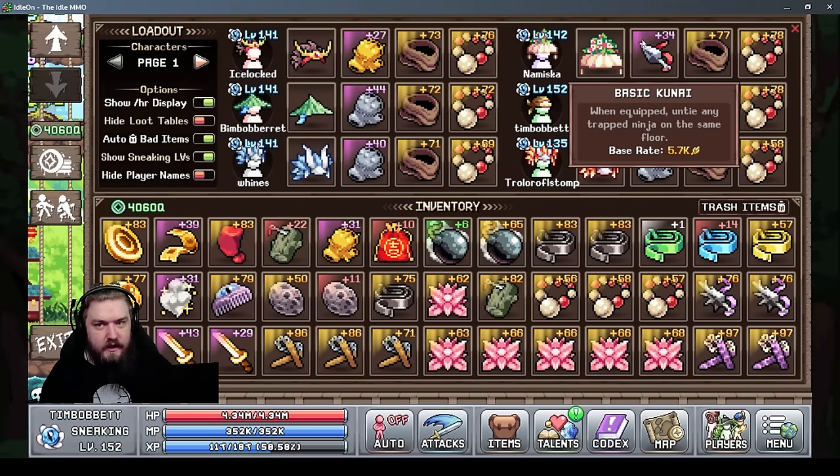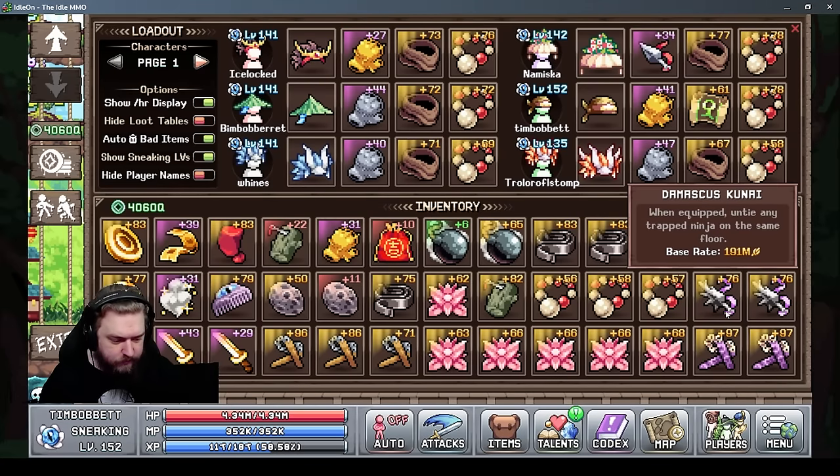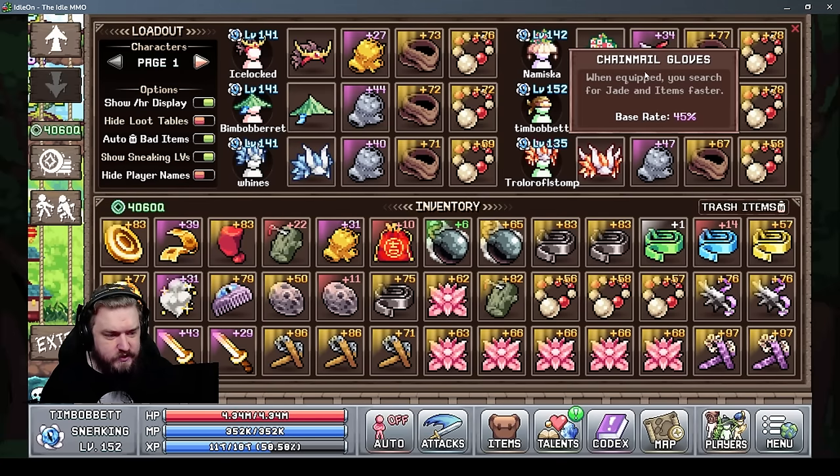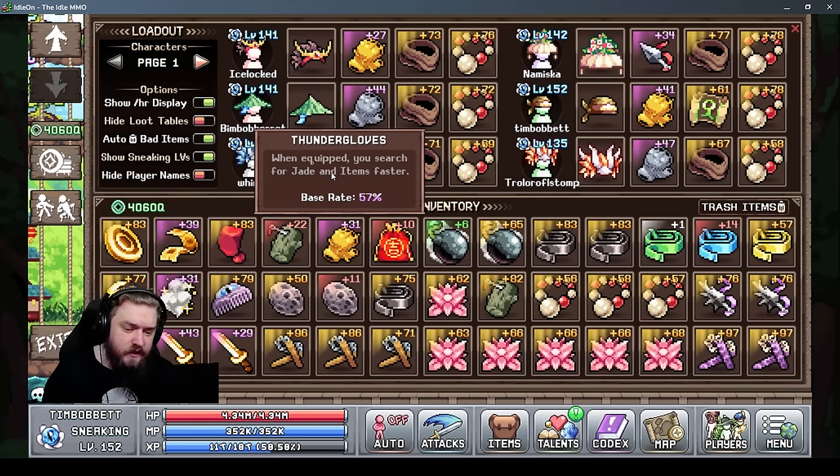The better tier and higher level kunai you have, the more untying damage you'll deal. The last weapon is gloves, only found on floor 8 or higher. There are three different tiers of gloves — the base floor 8 glove, chainmail gloves, and thunder gloves. Gloves increase the rate that you find jade and items, so equipping more gloves will definitely help. Those are your three weapons.